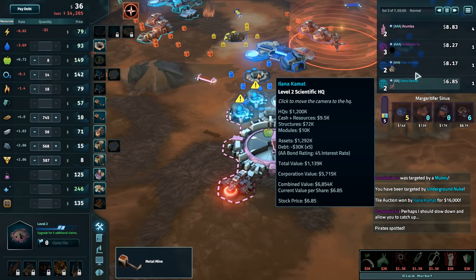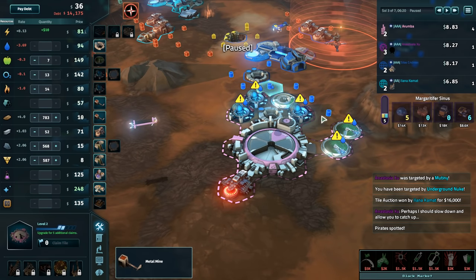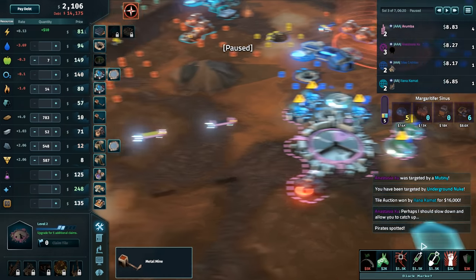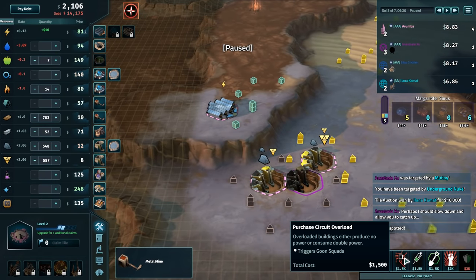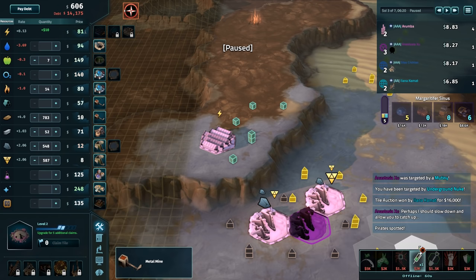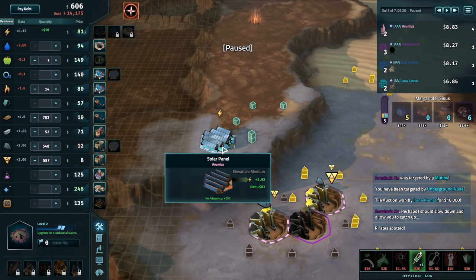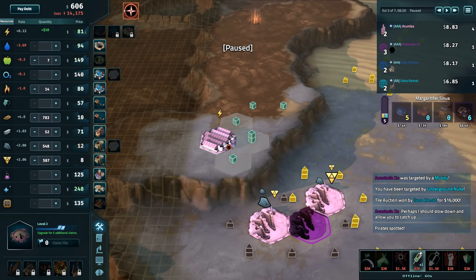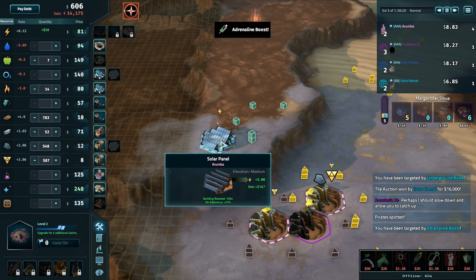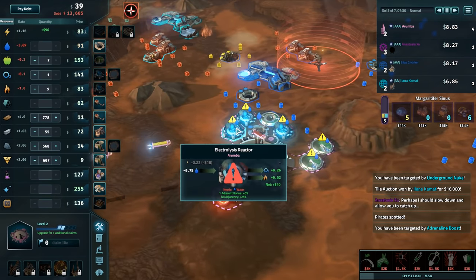We're still triple-A rating — our share price is good. Price of glass is going up through the roof. Power's good so the solar's on. We need 1,500. Let's sell all of this. We're going to buy the adrenaline boost — wait, no. We want the adrenaline boost. Net 83 — yeah, it did double it. Good. That'll buy us a little bit of money. It's definitely going to pay for itself.